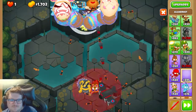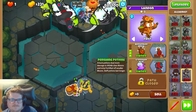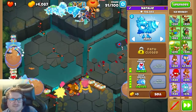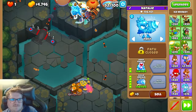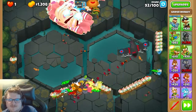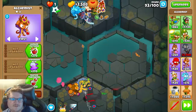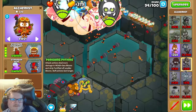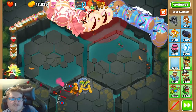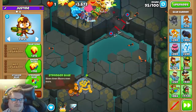Now we're gonna get an Alchemist down here. This really didn't attack the DDTs, but whatever. We're also gonna get another Alchemist here. I want to purchase this guy as well and have this guy upgraded too.